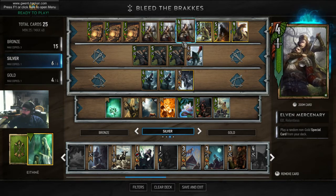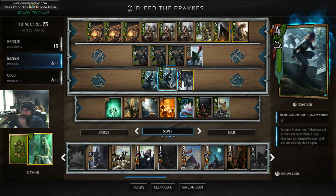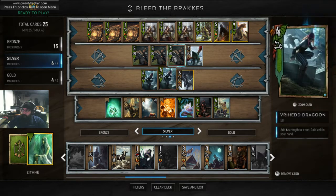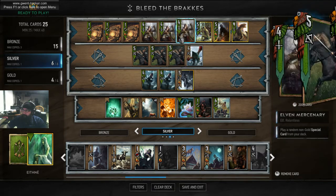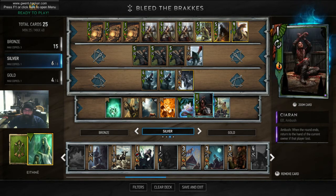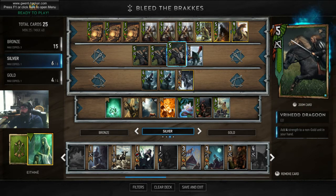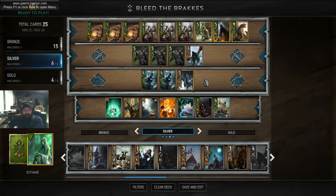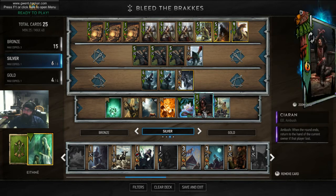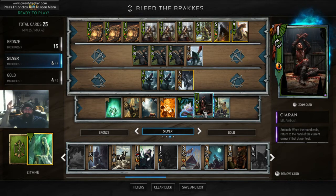We got three Mercenaries — granted they're nerfed, but you can't flip these. Commandos — mostly you want to flip these to keep buffing something in your hand, preferably Karen. This is kind of a cheese build. You keep buffing up Karen because she's flipped, so your opponent might pass and then you end up having like a 16 or 17 strength Karen — they're like, oh, what happened?